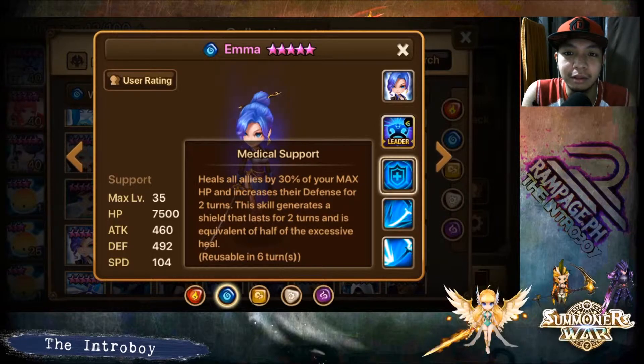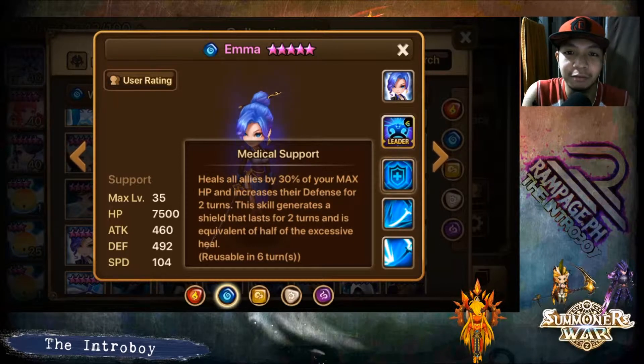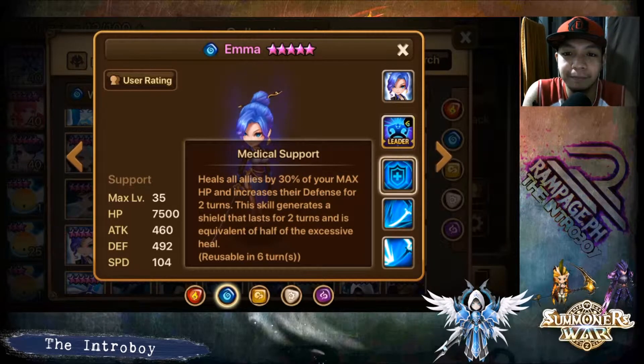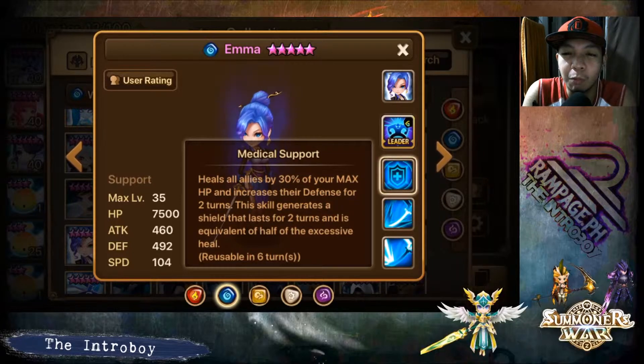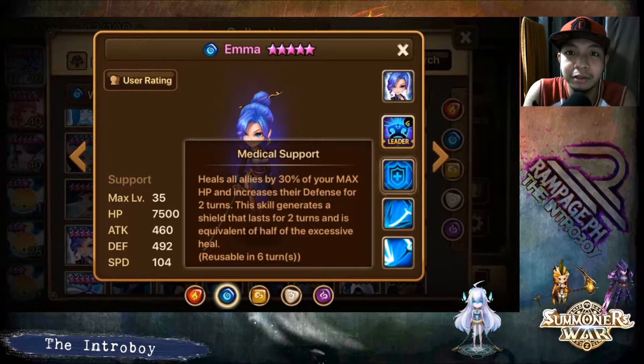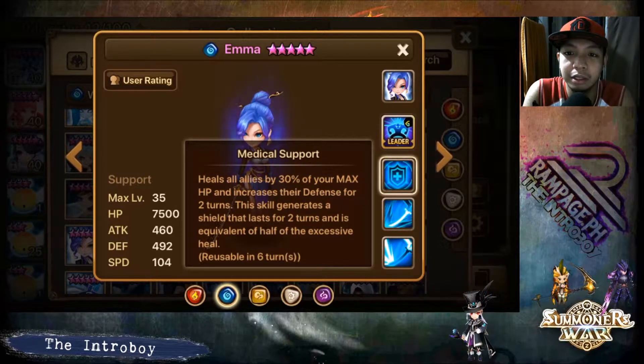When you're about to die you're gonna get healed up, especially when she's on Nemesis, and then the defense increase really improves survivability against fatal attacks. This skill also generates a shield that lasts two turns, equivalent to half of the excess heal. So for example if the excess heal on a monster is 4,000, the shield will be 2,000. She is really good and also a smart healer.